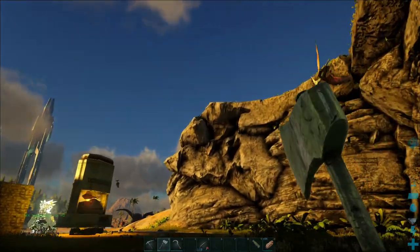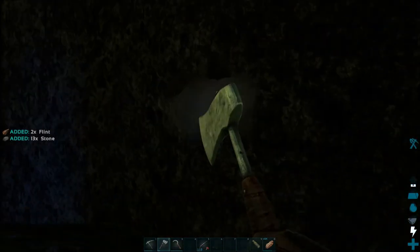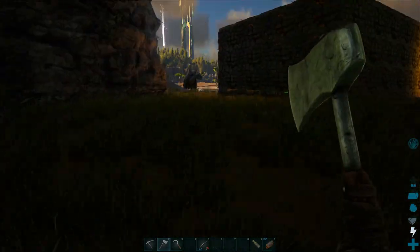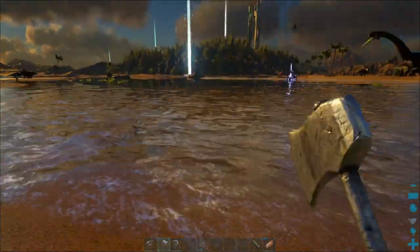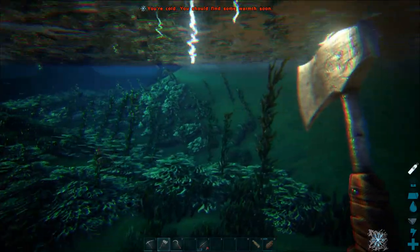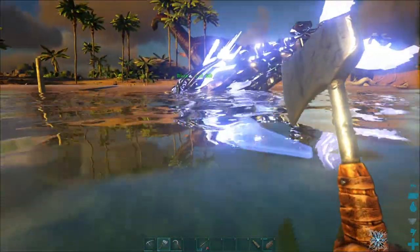Hi everyone, welcome to a brand new video here on ARK Survivor Evolved. Today we're going to try to build a safe spot for our sharks or water creatures, because evidently one of them is missing. I think something else probably came in here and attacked them, so I need to build some kind of shelter or safe haven so that other sharks don't come in here and attack them.